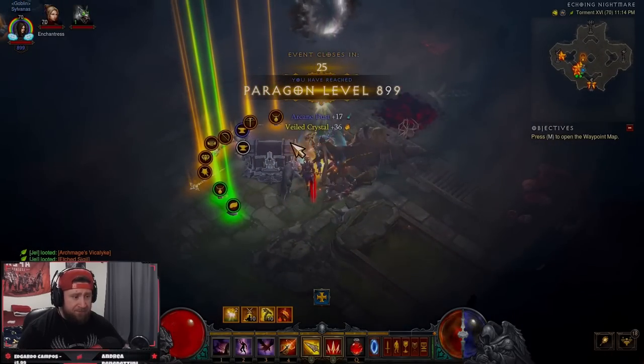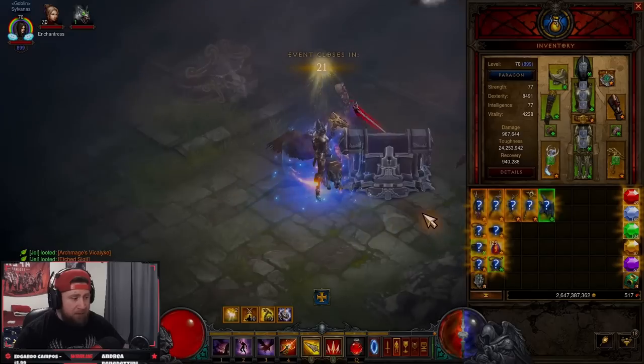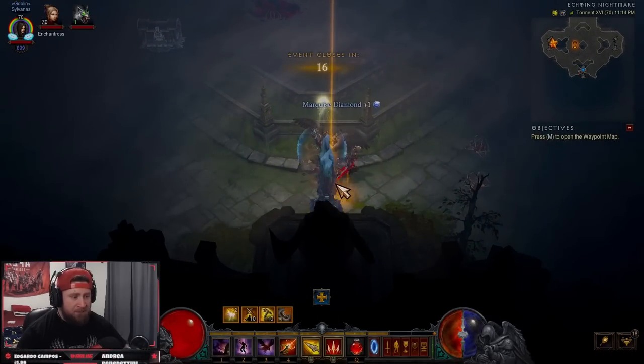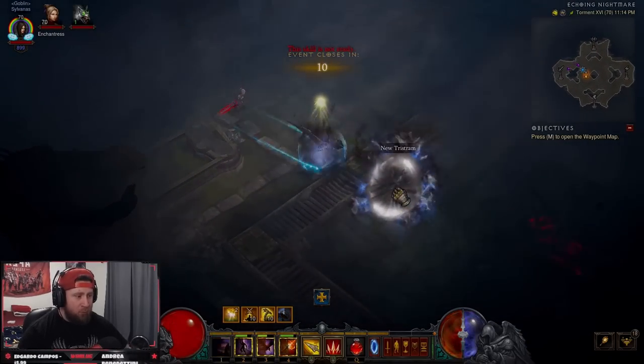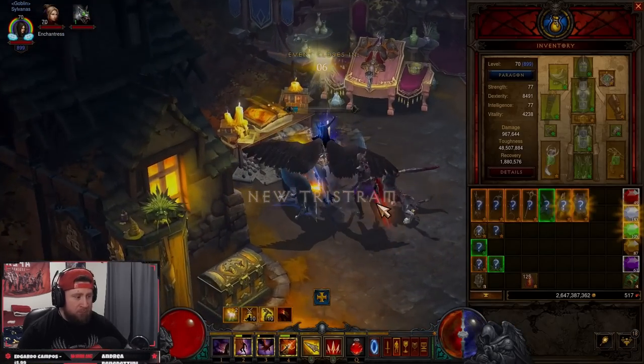Open up your chest, get all your items, and make sure you do not miss your Whisper of Atonement — that'll give you a 125. I'm going to go around and grab these items, I don't want to miss out on these. Then take the portal to town and level off everything.